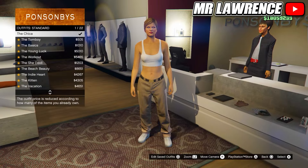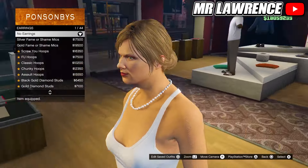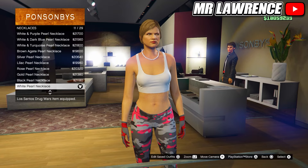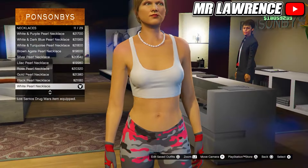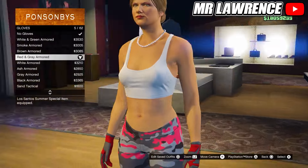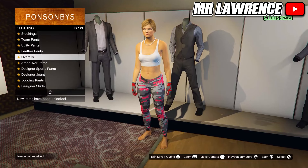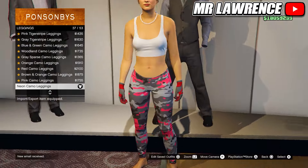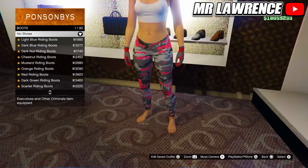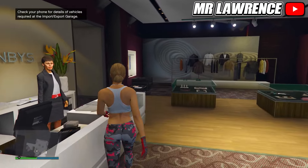To start equip the first standard outfit. Go to the accessories and remove any accessories that your character is wearing like earrings. Now go to necklaces and purchase the white pearl necklace number 11. Then equip the red and grey armored gloves. Now go to the pants section, go to leggings and purchase the neon camo leggings number 37. Then go to the shoes and remove your shoes. Now save this outfit to your first outfit slot and name them like I do so you don't get confused.